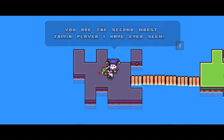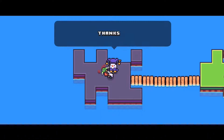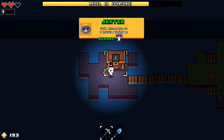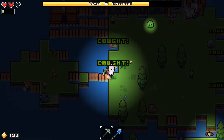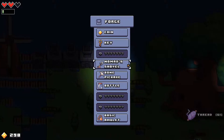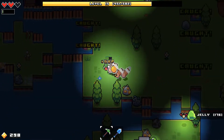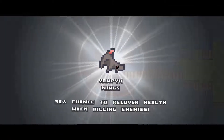You're the second worst trivia player I have ever seen. Don't worry though, I will still give you a consolation reward. Thanks for playing Forager, I hope you have fun. Failed miserably at trivia. I need a key — let's get a key. I used all my ingots trying to make money for that island. I'm going to sit here until this key's done. We got the key — Vampire: 30% chance to recover health when killing enemies.